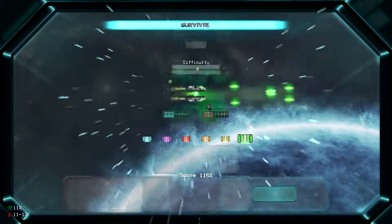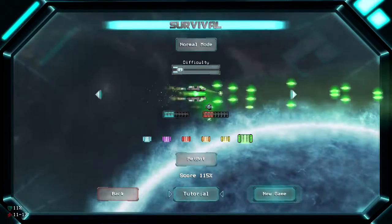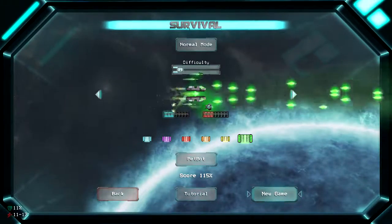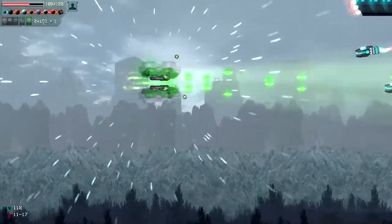What you basically do in survival mode is you hit survival mode, go to new game, select your ship, difficulty, and all that. You can change your little drone, your pet bot, go to new game, and then go ahead and play survival mode.